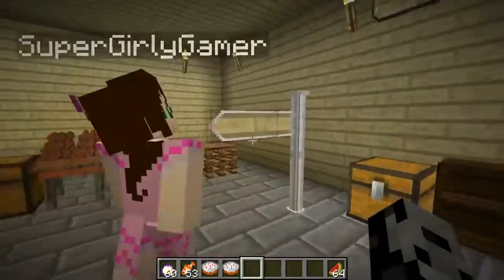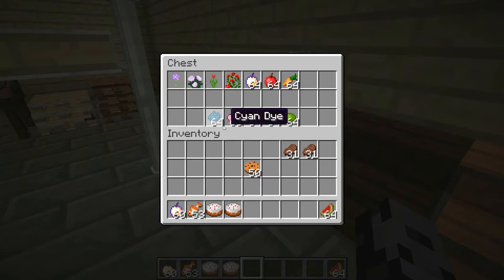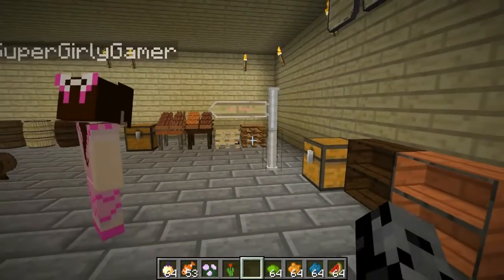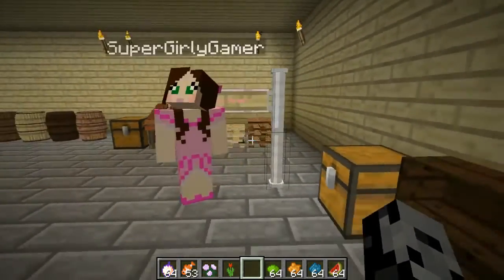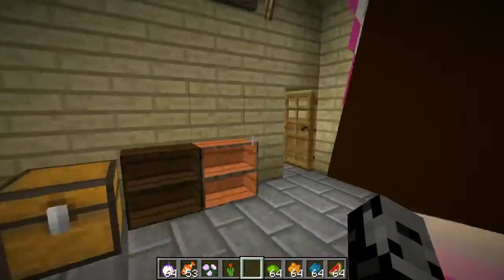Oh, there's a sign too. Wait, this is the best part of the mod. So what do you want written on the sign, Jen? Jen Street. What color do you want it to be? Pink. What you do is you write it in there and then you get a dye. Oh my God, it's beautiful! Selfie this! Take a picture for me. Beautiful. I've always wanted a street named after me.